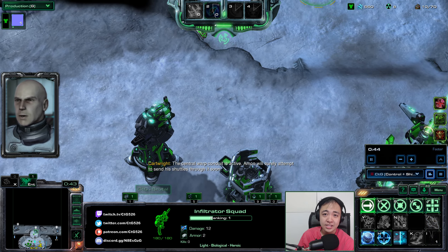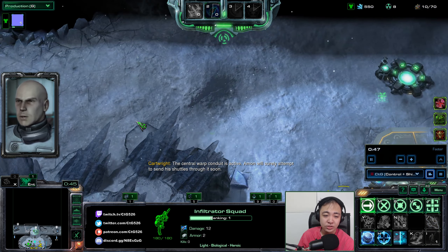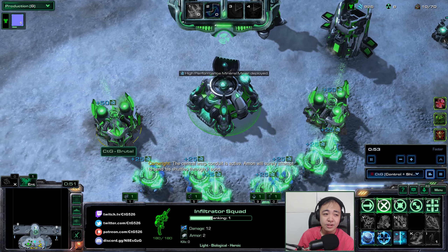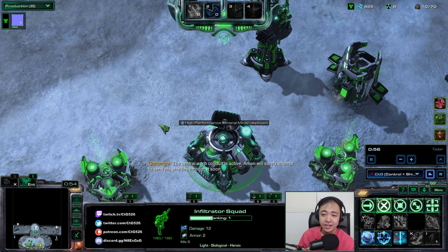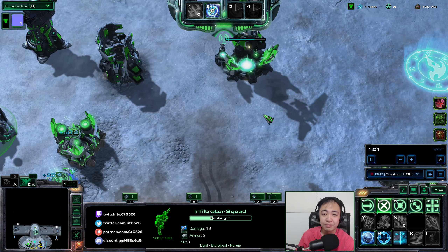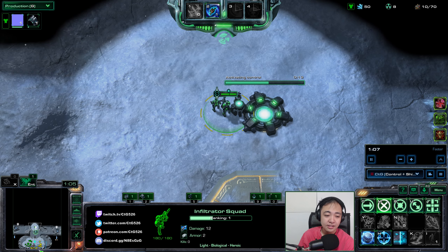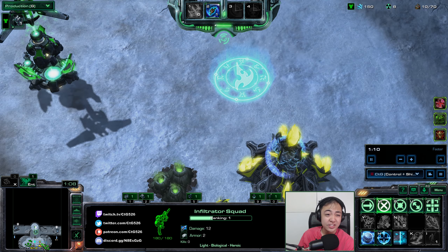So how this commander plays: you can see I can deploy these reconnaissance flights — they're not really airstrikes, they're more like reconnaissance. I can basically just scan a huge section of the map by flying these airplane things. And as far as I know, they also provide some sort of detection.